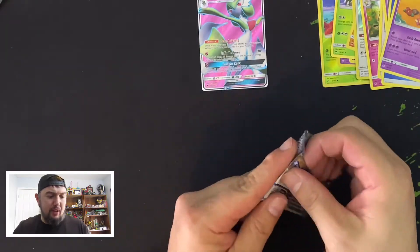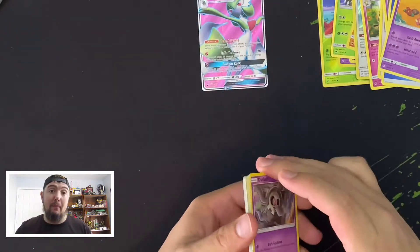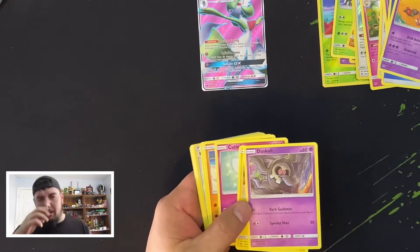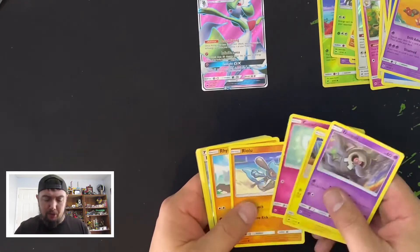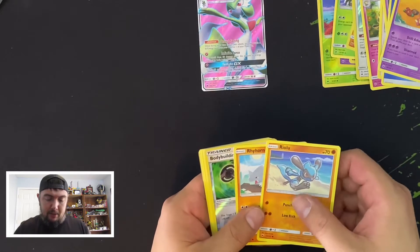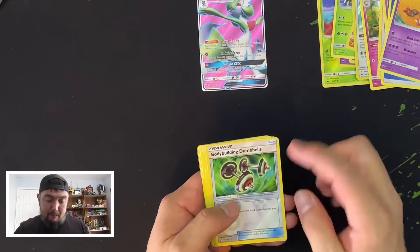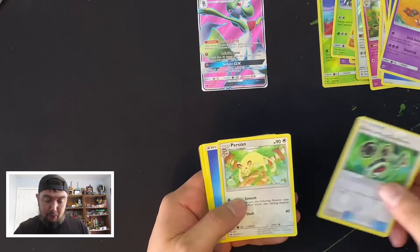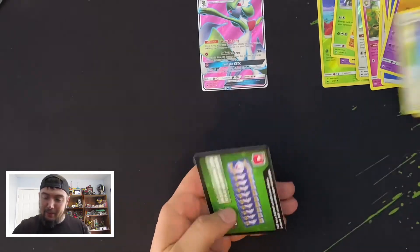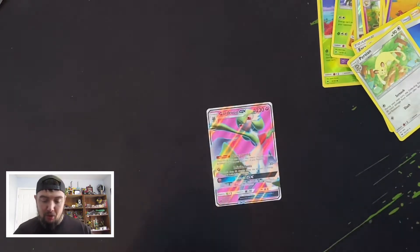I like to burn through these packs pretty quick. I don't like doing 20-minute videos unless I'm opening a bunch of cards. Duskull — if you guys play Pokémon GO, Duskull has been in the wild a lot because of Halloween. Rhyhorn, Body Building Dumbbells with the reverse foil, and a Persian. This is what we got in this box.